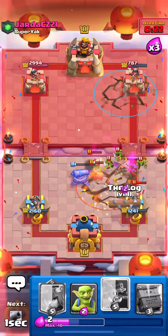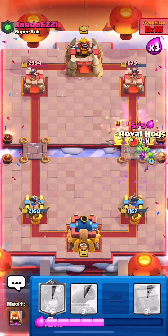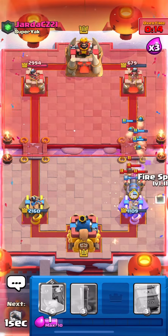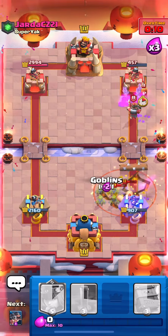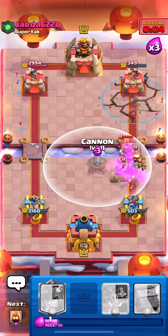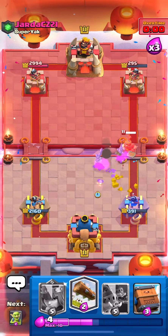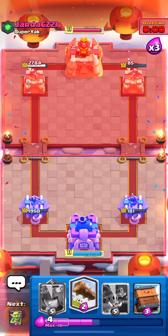We throw an EQ down — they're breaking through! That Log was the best thing I've ever seen in my life. He doesn't have any Elixir. We could just Cannon, Spirit, Log. He didn't have enough Elixir to defend our Hogs — GGs! We won by 96 HP. That is actually crazy. We're up to 10 wins now.